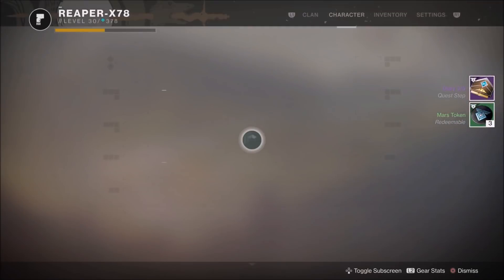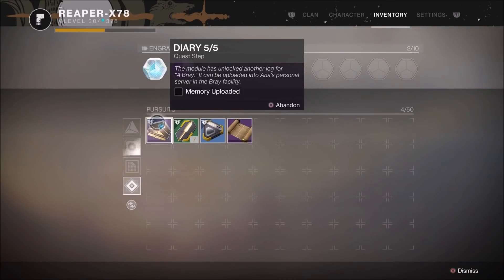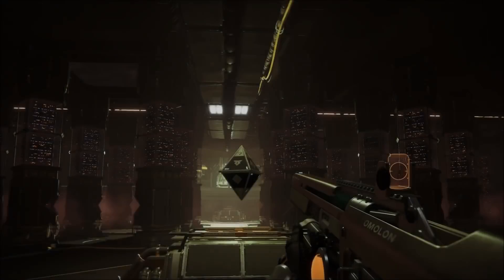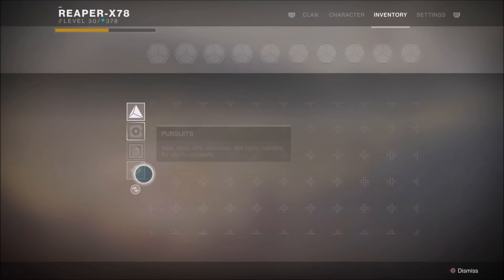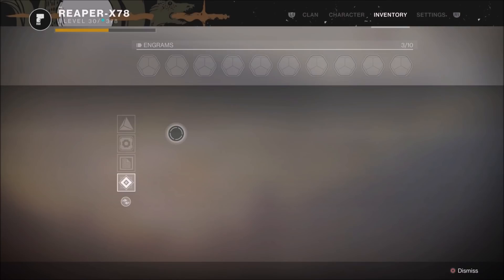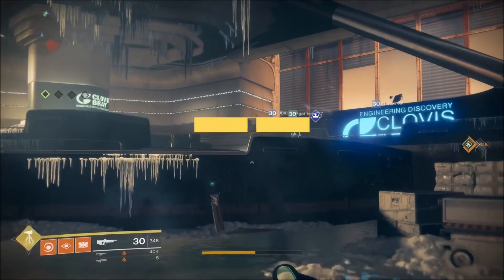The final step is to go back to see Anna Bray. Put the memory into the memory socket, then speak with her and she will give you your catalyst for the Polaris Lance. That is how you complete it — not hard, and doesn't take that long at all.